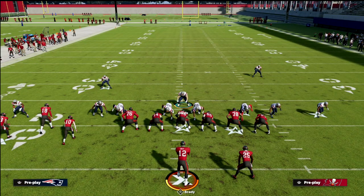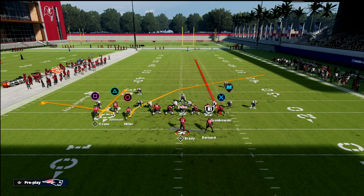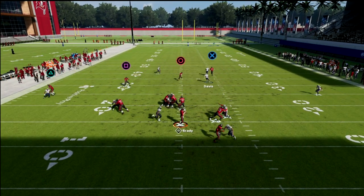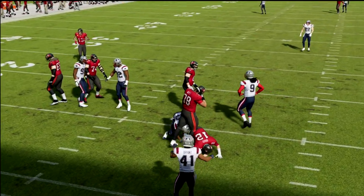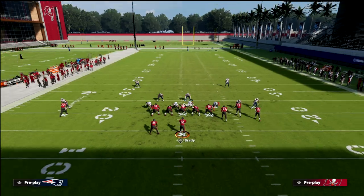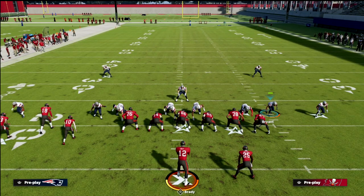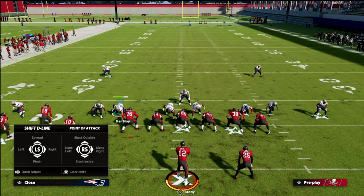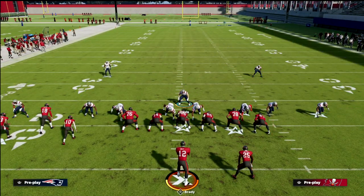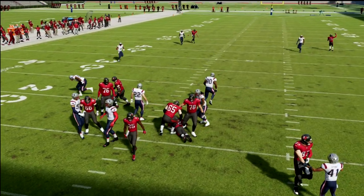Let's say they put the tight end on a route — like a PA counter go type of setup. Sometimes play action can glitch out a contain loop, but you should see the contains come in and you'll still get pressure. You're going to be able to contain the edge rush and pretty much guarantee yourself pressure. One pro tip: if you've contained and you're sending the dogs, move this guy off the edge, re-contain, and then re-blitz the linebacker. Now you've got contain to that side and you can run in and force their hand a little bit.